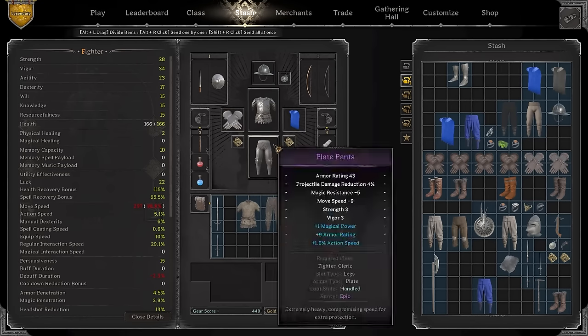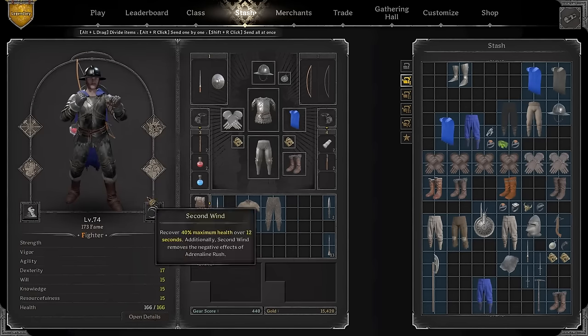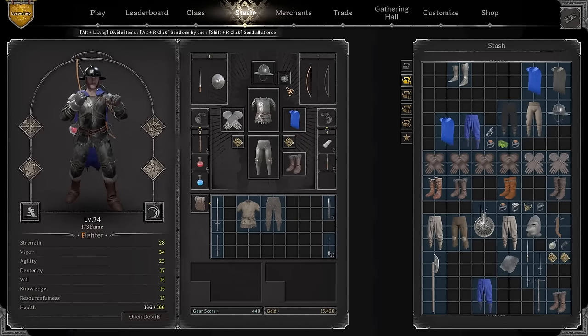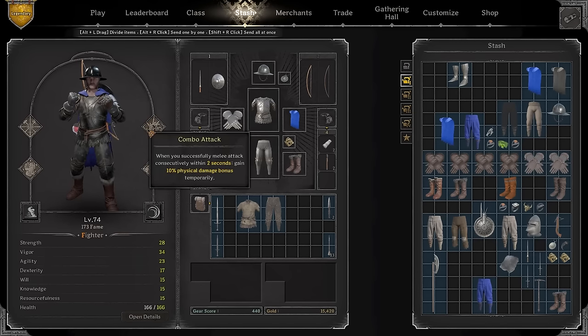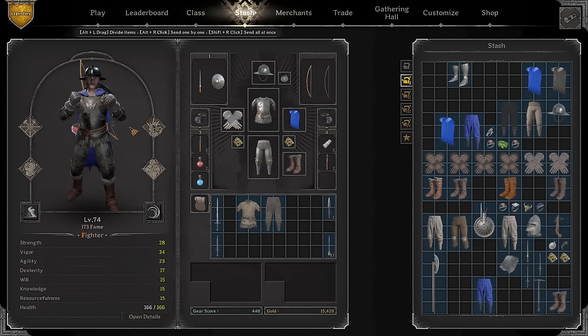You want a decent amount of strength, vigor, agility, and dexterity — the four main stats. Just go around 25 in each and you're good. Aim for around 290 move speed, 10 action speed, and 55-60 PDR, and you're all set. Even with blue items the rondel fighter possesses a lot of threat to the majority of classes.